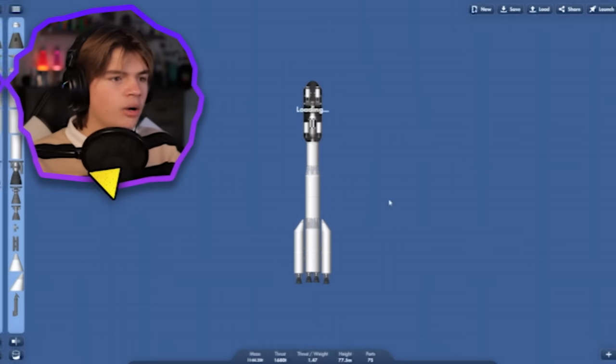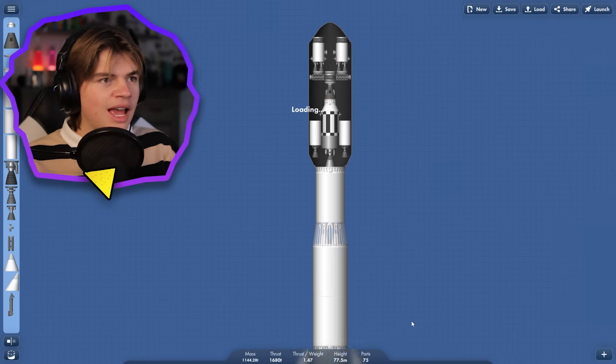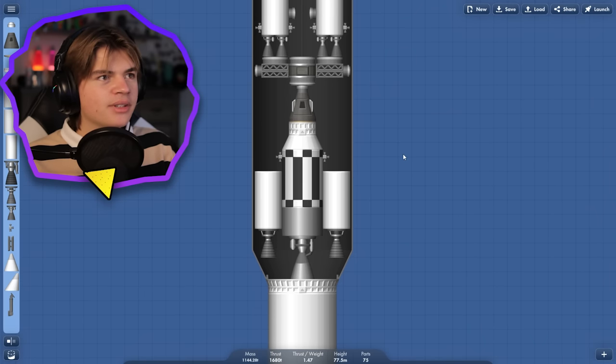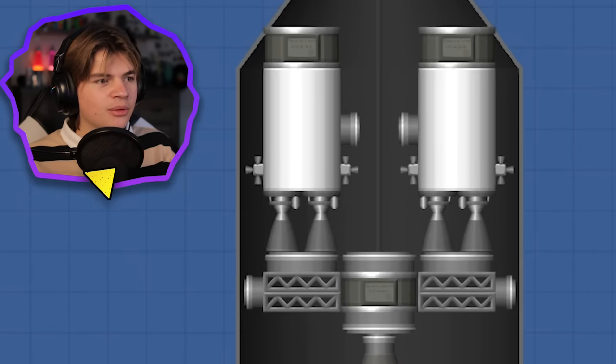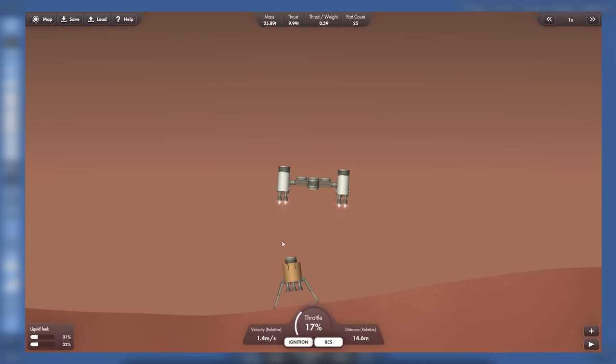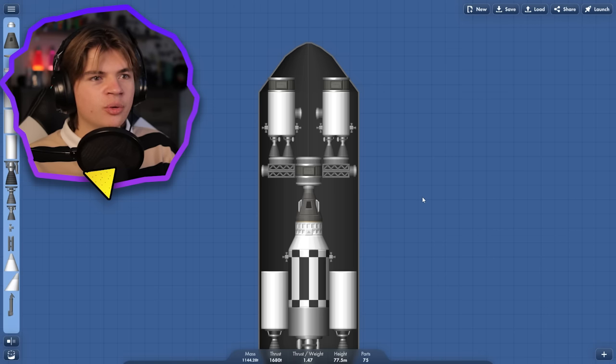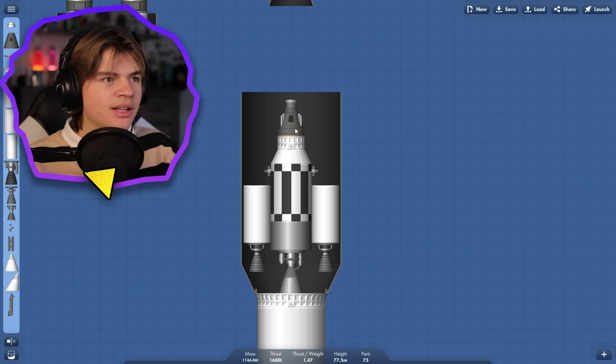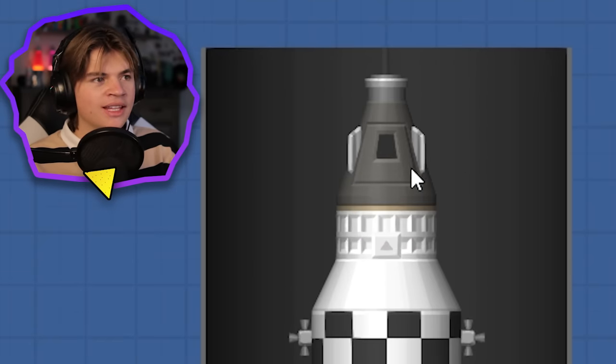Let's build a rocket. This is what we used last time, and I want something kind of similar — except instead of the section that comes down and connects on the side like last time, I want it to just refuel the lander and then we could bring the whole lander up. So I'm going to get rid of this section, but we still want this part to bring us back because the astronauts have to come back to Earth in this pod.